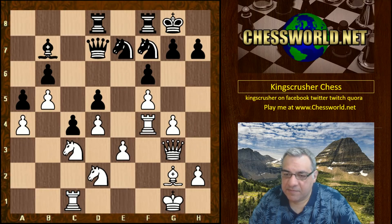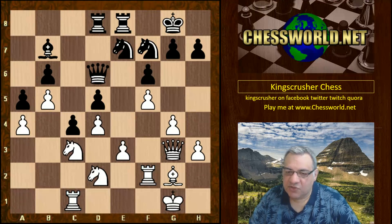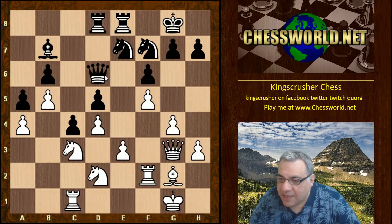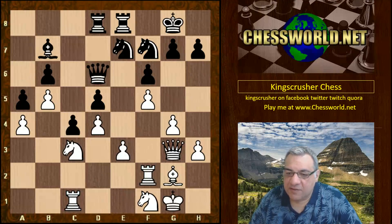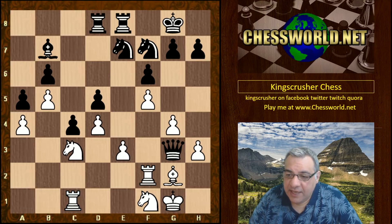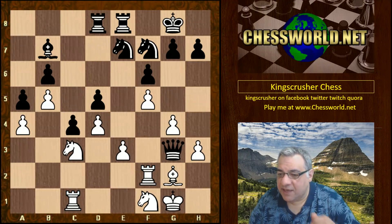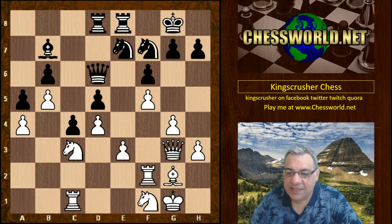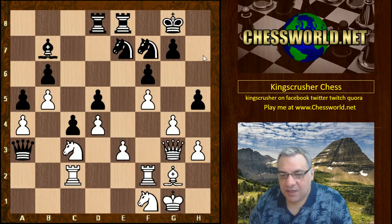After Queen d6, I want to look at a critical position. This Queen is protected, and taking it would leave black fairly stable. After Knight f1, black could be stable here. In the game, Queen a3 was played rather than Queen takes g3. Looking at Queen takes g3, it seems if black doesn't do anything it's less of a downside. In the game continuation, after Queen a3, Rc2 comes.